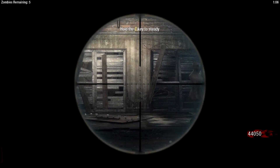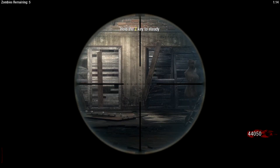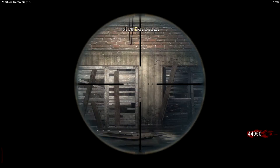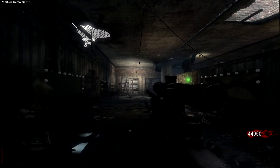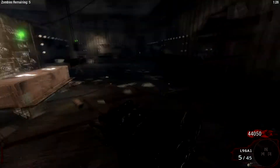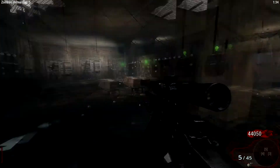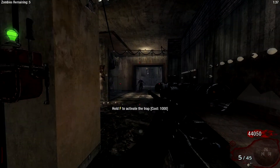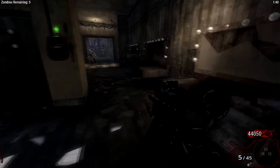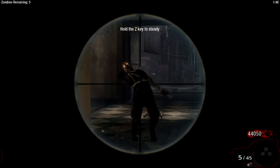Two things when you're scoped in. One, I removed all idle sway. I don't know how to remove the text on the top where it says 'hold key to steady,' but hopefully I'll be able to remove that because you don't need it anymore. I also increased the FOV while zoomed in on weapons. And for the upgraded L96, I removed the variable zoom scope — I just made it one scope only at the maximum FOV, because no one ever uses the other scopes, at least not for zombies, so there's no point having it. And idle sway is not something you need in zombies.